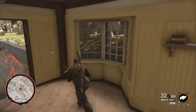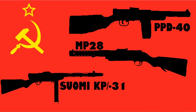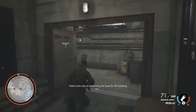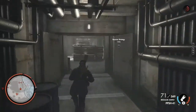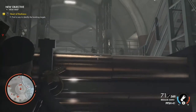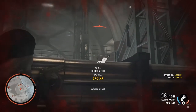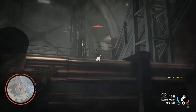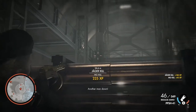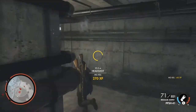The PPSH-41 has its roots in the PPD-1934 submachine gun, a Russian effort inspired by the MP28 and Suomi P31. The weapon was effective, with a 71-round drum magazine and a high standard of manufacture, but it proved costly to produce in large numbers. A revised version, the PPD-1940, was made to ease the cost of production but it was still too complex and finely engineered to be built in large numbers. Weapons designer Georgy Shpagin stepped in and created the PPSH-41.